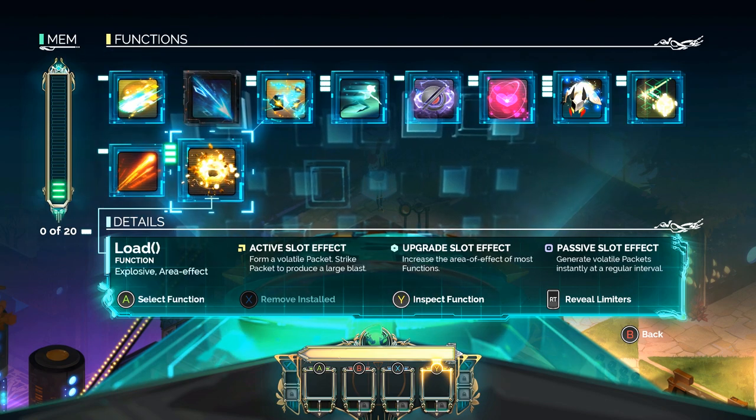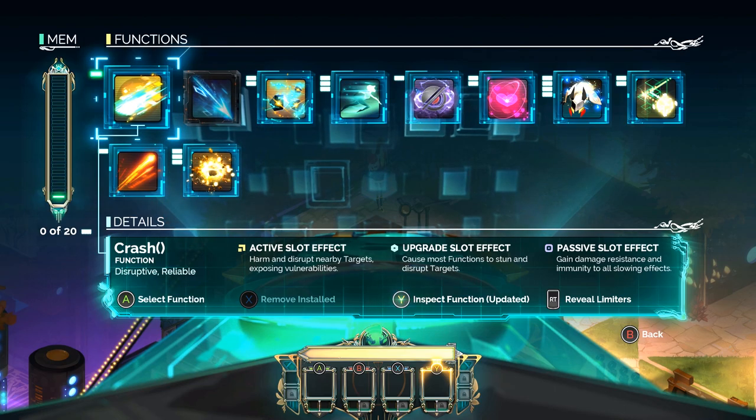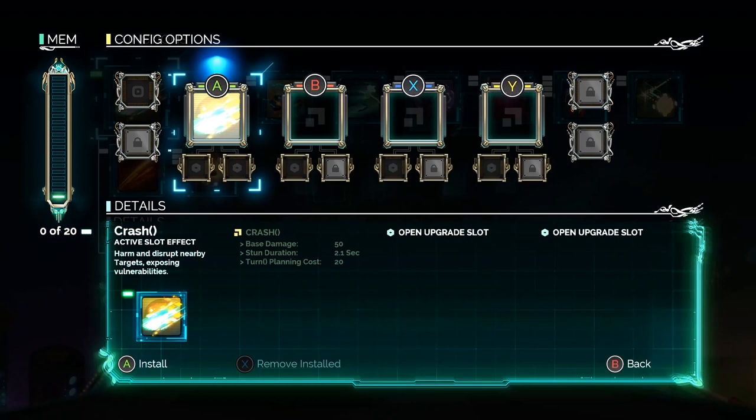Yeah, one is you just generate packets at random, which is great, and then increase the area of most functions, which is also great. Why don't you just put a breach down and then throw the packet on your breach? I just want to see what it means by 'increase' — that's damage, sorry.